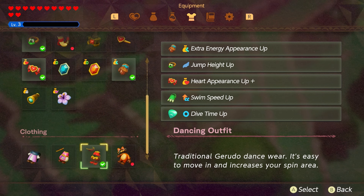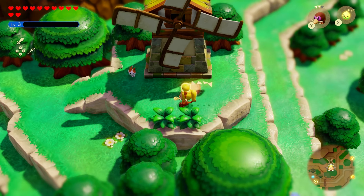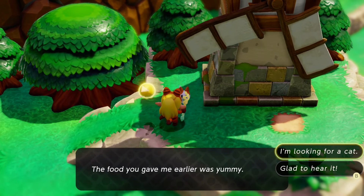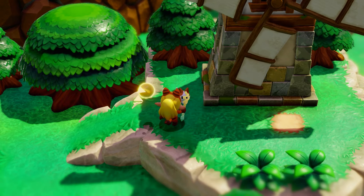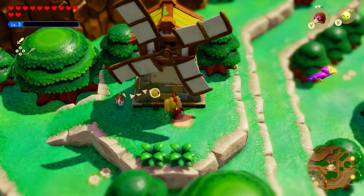When you equip the cat clothes, you are able to speak to felines everywhere. You can actually talk to them, converse with them, and see what they're saying. Essentially, you're going to have to speak to a bunch of cats until you get information about where the one you're looking for is.